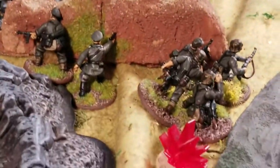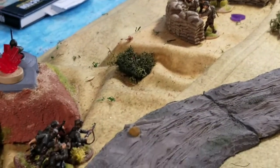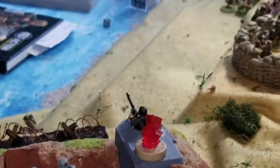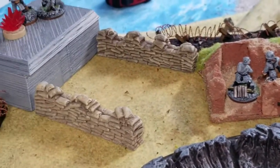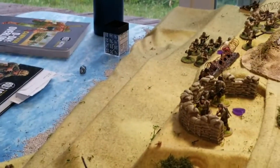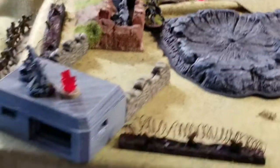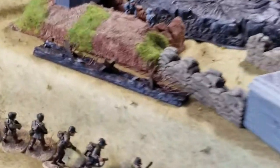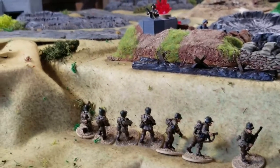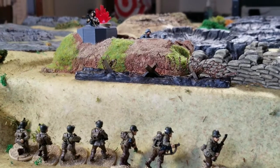A German squad didn't like having the mortar zeroed in on it, so it moved to a corner — but they'll be in a beautiful position to engage the leading Ranger squad. A sniper team put a pin on the lieutenant of the far American platoon. Another sniper team killed a sergeant from the squad that made it up the hill — their sergeant was killed. One Ranger squad didn't climb further but advanced toward the cliff gap and managed to suppress the German Tobruk bunker up top.